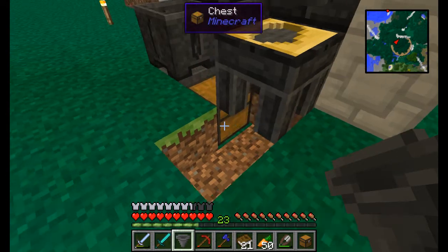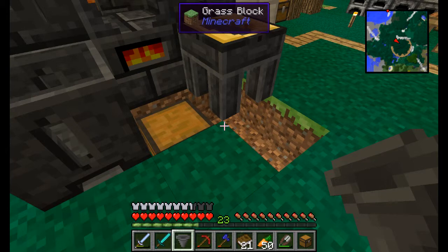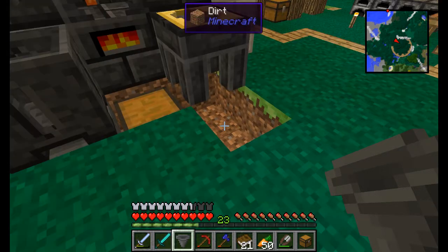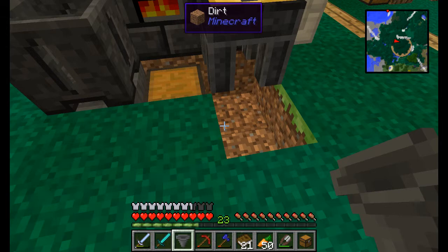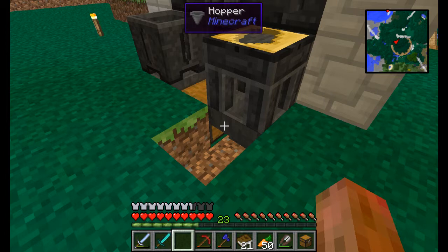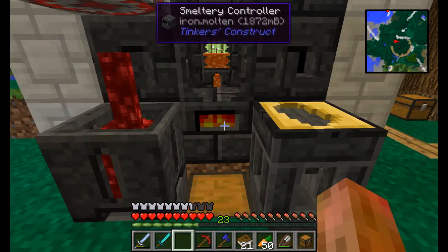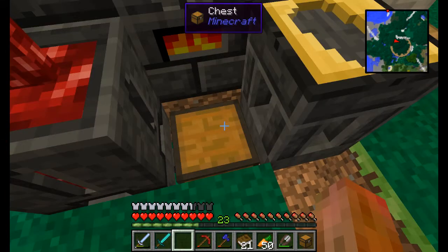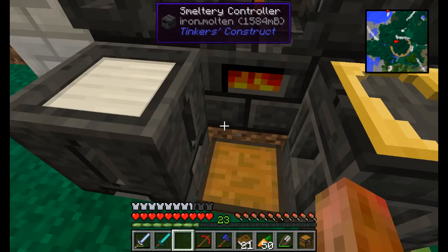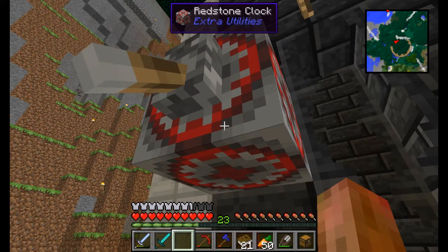When you place this hopper, it'll go into whatever you tap it against. So if I pressed it against the grass block there, the hopper would go into that direction and wouldn't go anywhere useful. You want it to go in the direction of the chest, so you click it on the chest. We got 20 molten ingots, so I'm gonna hit this twice. As you see it's gonna fill - and it disappeared, it went right into the chest. That's pretty cool.